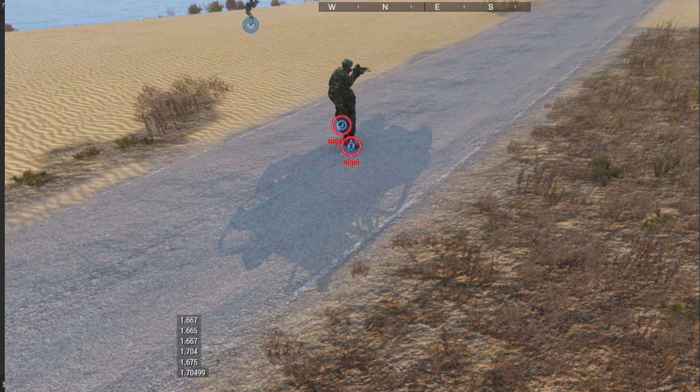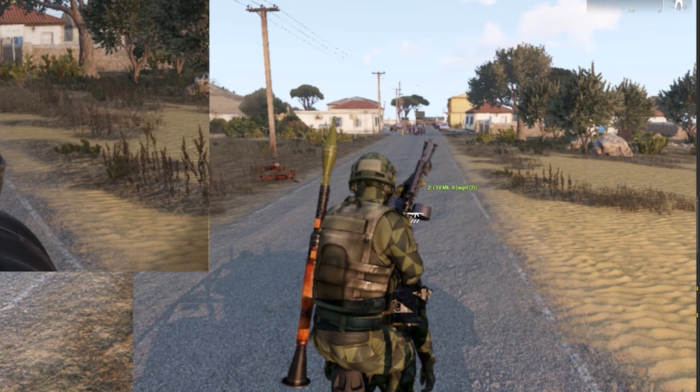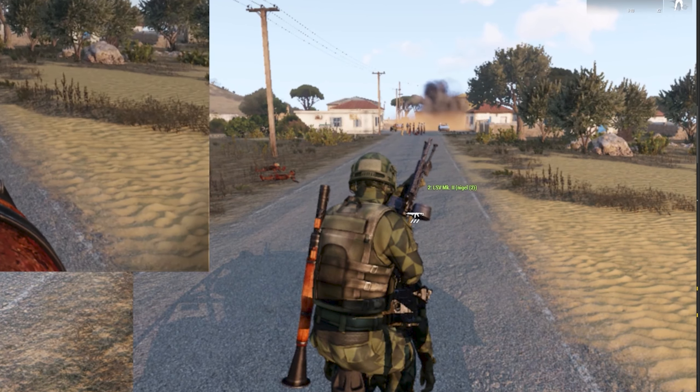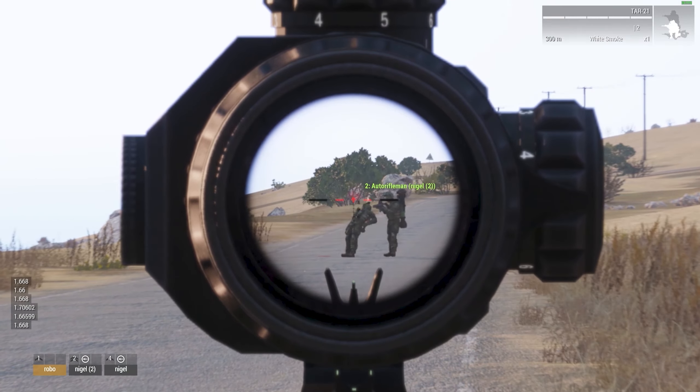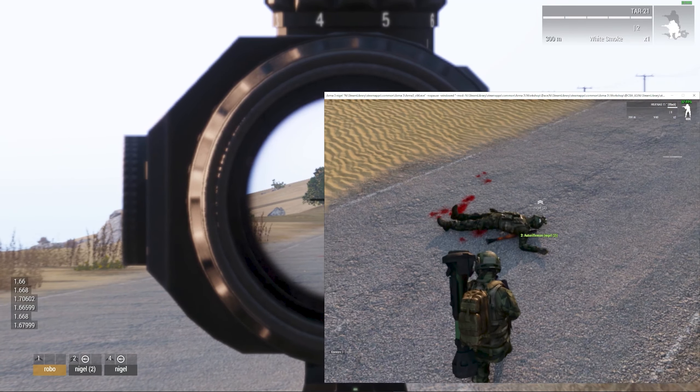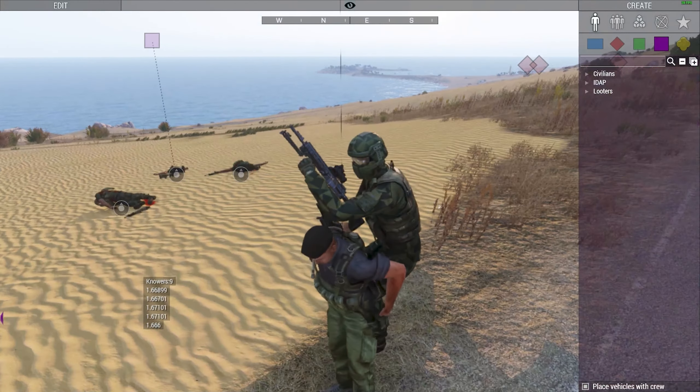It looks like you're riding on back — you can actually see the shadow. It's buggy but it works and it's kinda cool. Perhaps with a modded vehicle that's smaller it could work even better, but this works with just vanilla and Ace.